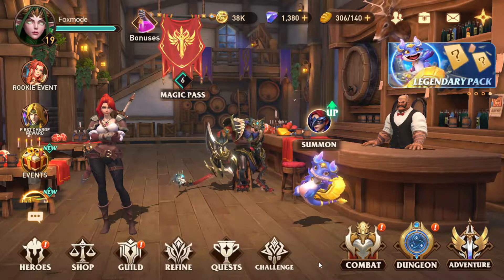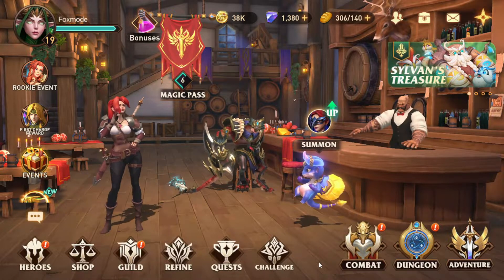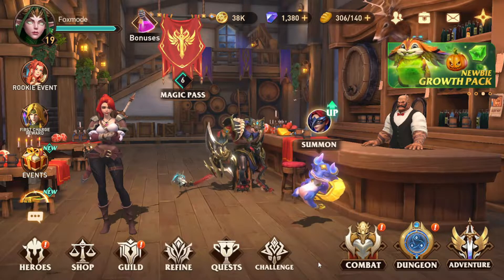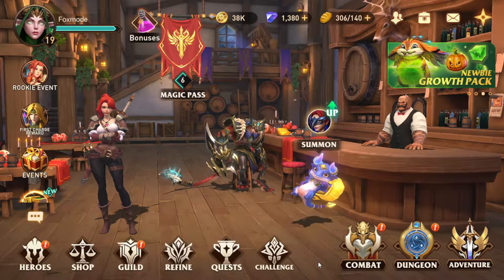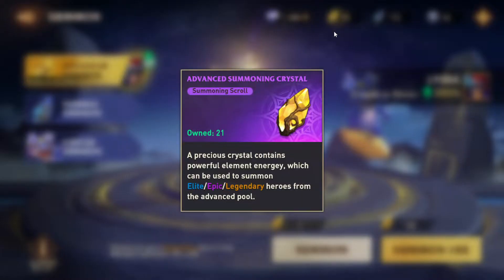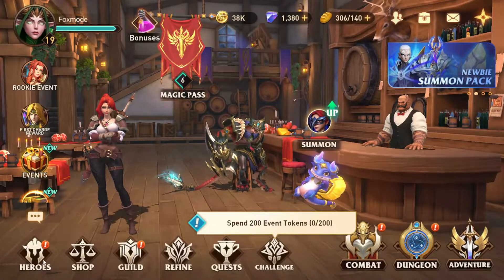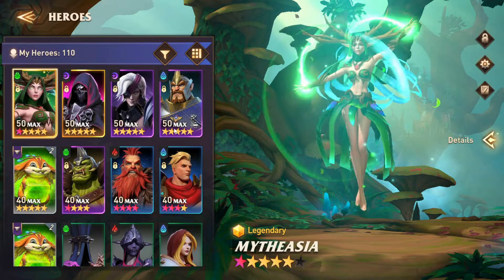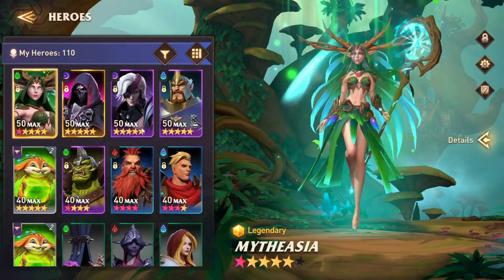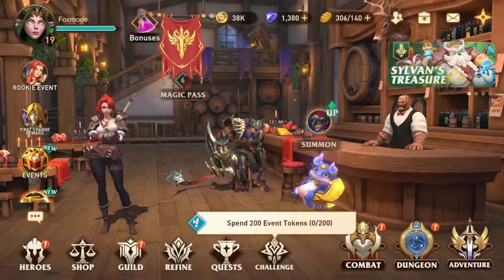Hi guys, welcome to Fox Mode Gaming! In this episode 2 of the Ace Awaken Kios Era video, we are going to discuss my account progression on this 100% free-to-play account. We will also do some summons — I have already accumulated some advanced summoning crystals, so we will pull all of these along with some diamonds, because I need duplicate copies of William or some of the other top four heroes, if I'm lucky enough.